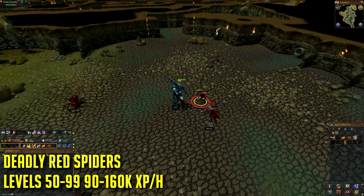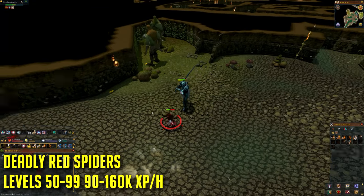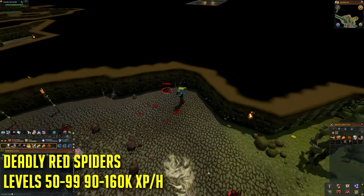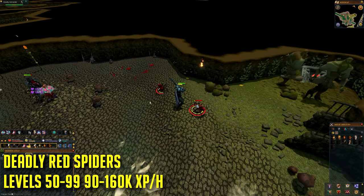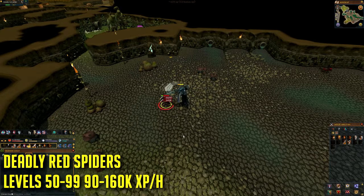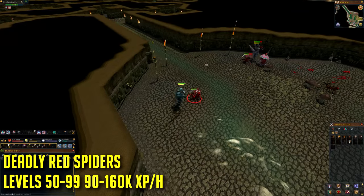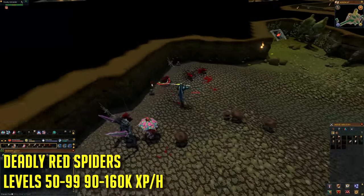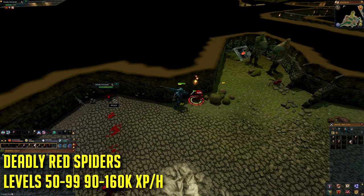From levels 50 to 99 you're going to be training on deadly red spiders. This is not the only method after level 50, but it's a strong one. These spiders have high defense and hit pretty hard, so bring strength potions, attack potions and defense potions along with food like swordfish or lobsters. They offer very good experience — ranging from 90 to 160k per hour at higher levels — and are also great to kill in legacy combat mode. You can also find deadly red spiders at the Karamja volcano.